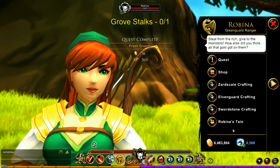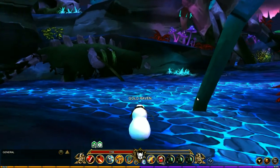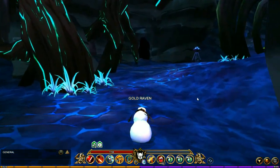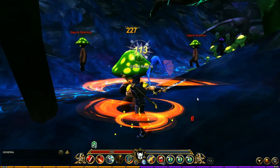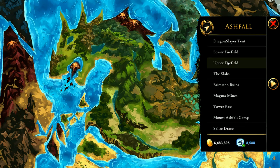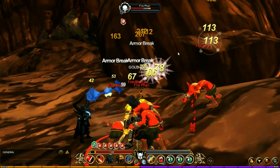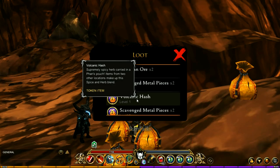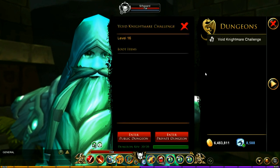The next item is the 13 Spices and Herb Blend. Go to Dragon's Graveyard and kill the Mushmen — when you first spawn in, head to the left and you'll find a whole bunch of them. Keep killing them until you get the Shroom Spore Spice. Next, go to Ashfall — specifically the Upper Fire Fields — and kill the Fire Banes, who have a chance of dropping the Volcanic Hash.